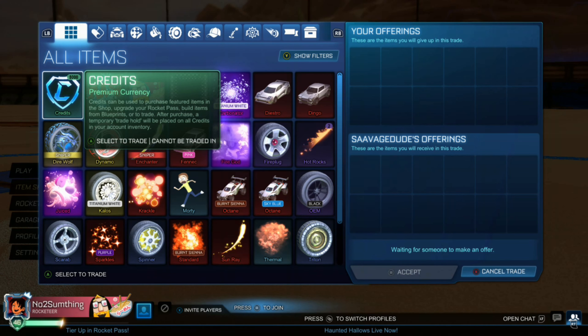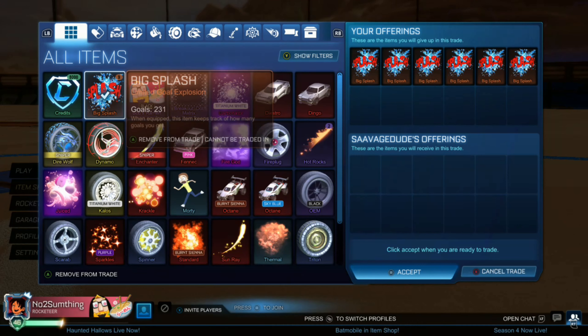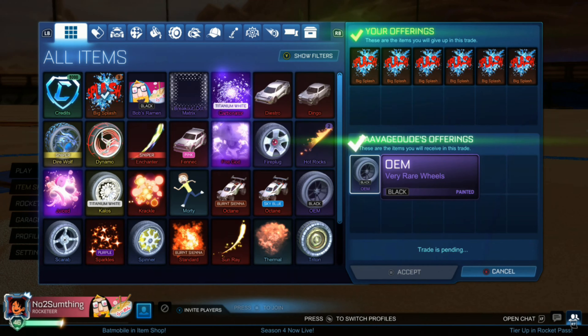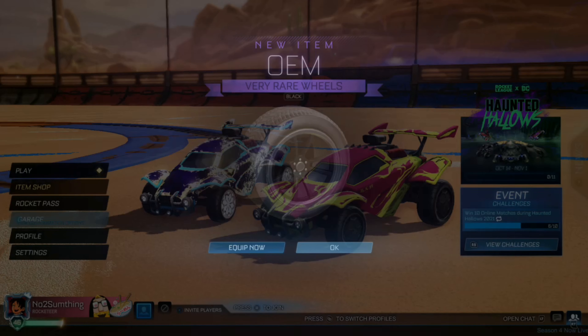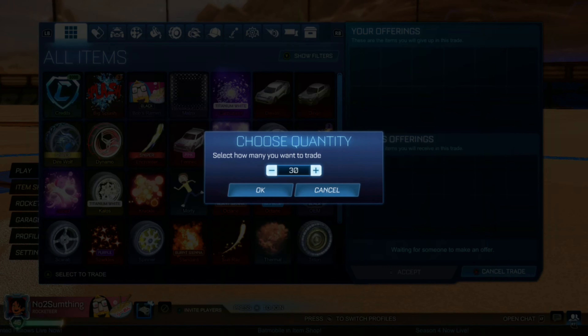Hey, what's going on — welcome back to another video! I hope you guys are having a great day. We're going to be hopping straight into the trades here, selling a few more Big Splash. We're actually selling six for a Black very rare OEM, which is very good. We're selling six Big Splash for a total of 1200 credits, as the Black OEM is equivalent to 1200 credits at minimum value — a very good trade.